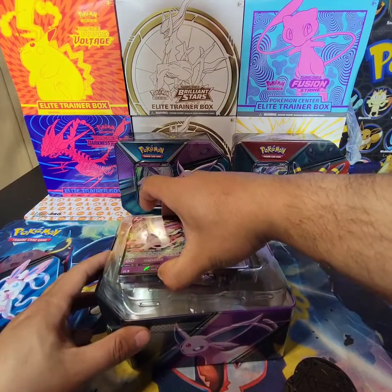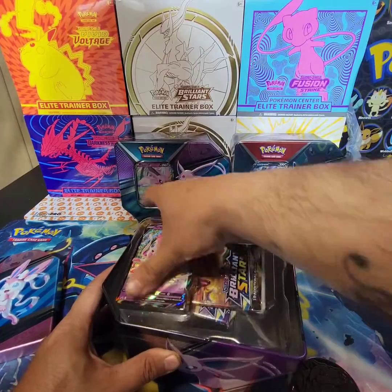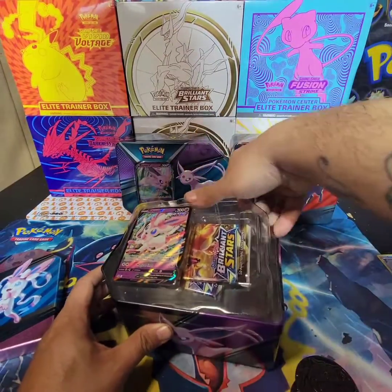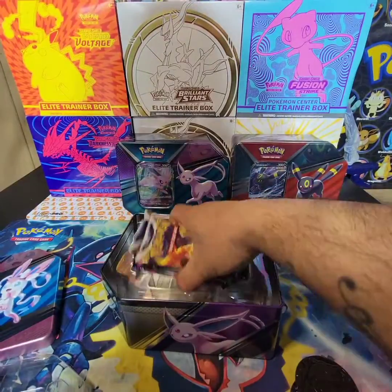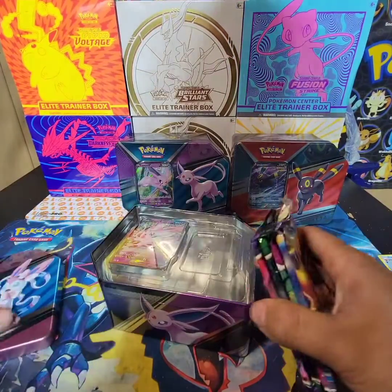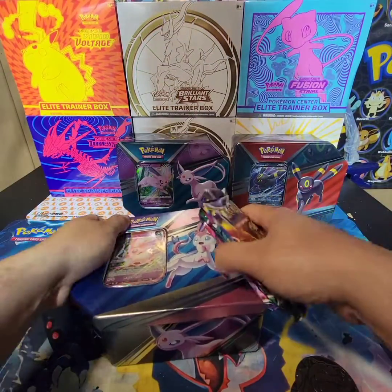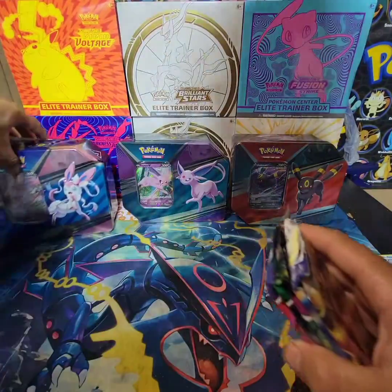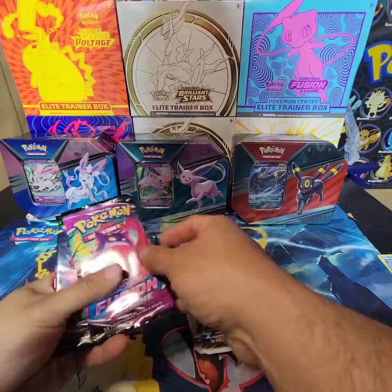Sylveon - nice and pretty, making these hard to open. Nice, leave it there, just to the side. Nice little promo - is it a promo? Yeah it is. Cool promos for the binders, Brilliant Stars.